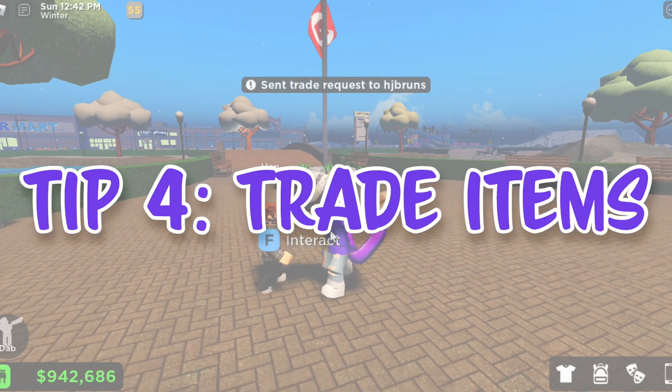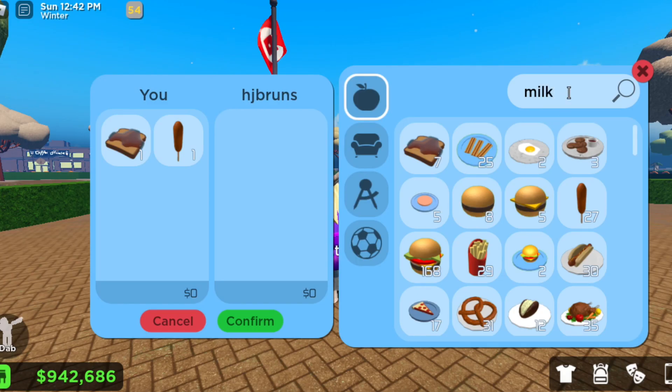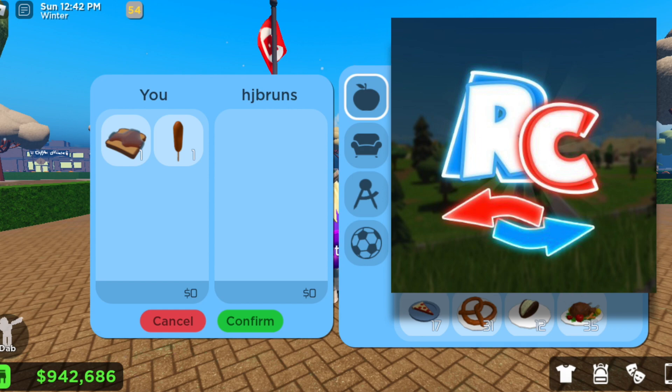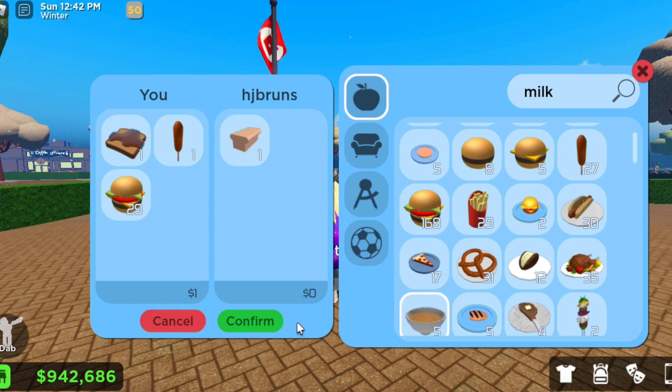Tip number 4: trade. Trading is a fun way to see and get new limited items that you've never seen before and that are super cool. You also meet a lot of new people when looking for specific items to complete your sets. If you're ever in the market for trading, there's an awesome server run by TyTheFireguy called Rose Citizens Trading Community. The discord server has every single limited item listed in the categories of what sets they are in and so much cool info that I didn't even know half of. It's a super cool place to go, especially if you're an intense limited collector looking to complete your sets or just looking for the perfect item.